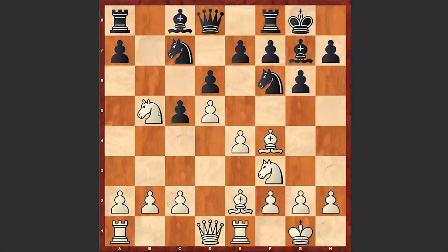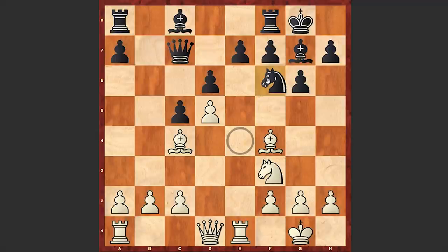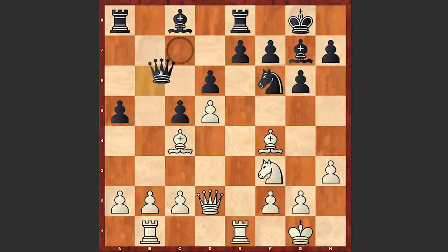By sacrificing the queenside pawn, black is managing to win white's central e-pawn, but in this case white is managing to open up the rook's path and will now put very useful pressure down the semi-open e-file. Knight goes back on f6, h3 preventing any bishop g4 jumps, re8, rook b1, a5, queen d2, queen b6.